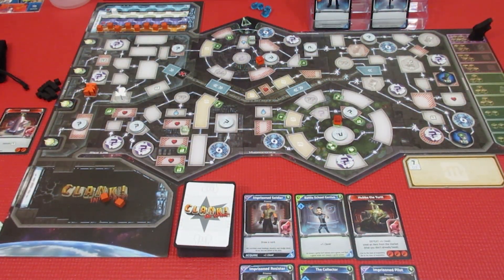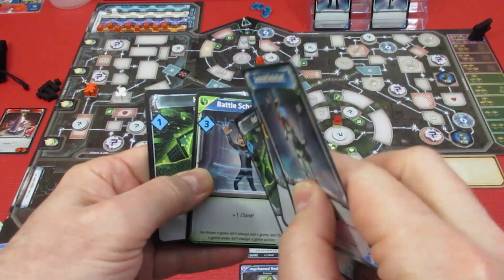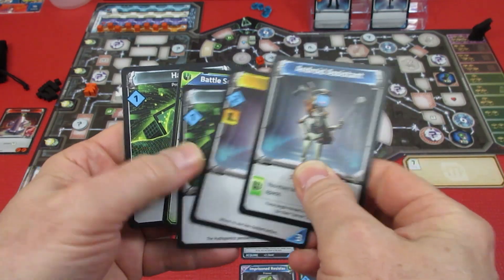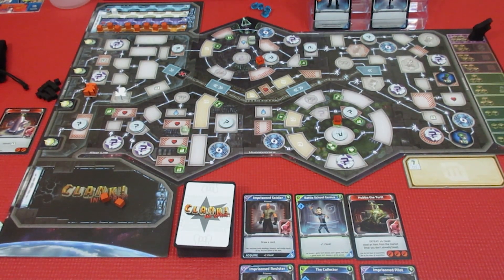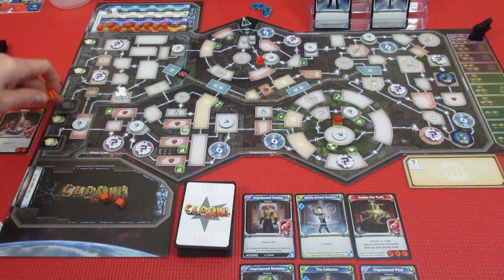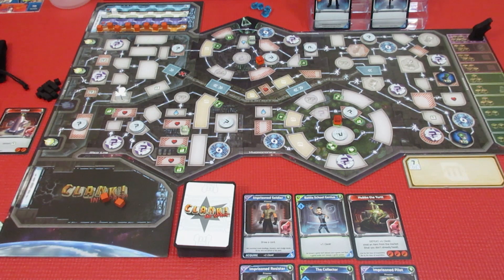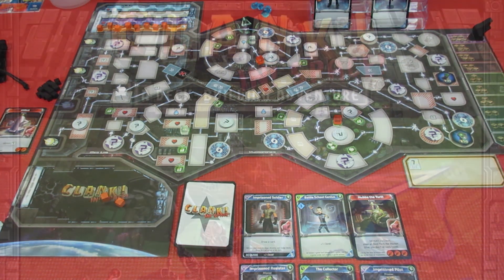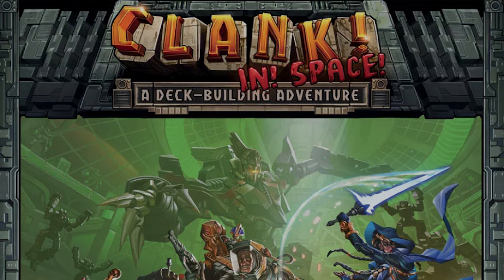Huge correction here at the end of the episode — he had teleport. You may teleport to an adjacent space, because he had battle school, which gives him the synergies for this card. Of course he would have done that after he purchased the memory core — he would teleport to the escape pod. Boom, 20 points and he's out of here. Thanks so much, we'll see you tomorrow for the conclusion — it'll probably be a relatively short episode, and then we're going to be chalking up points to see what happens.